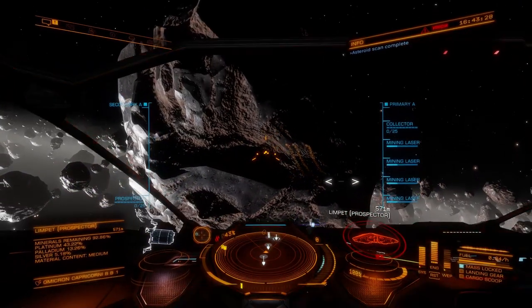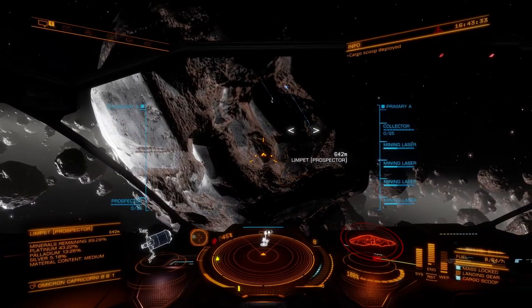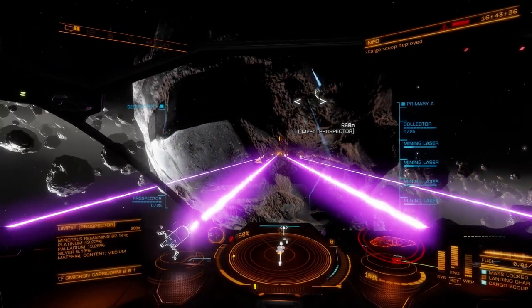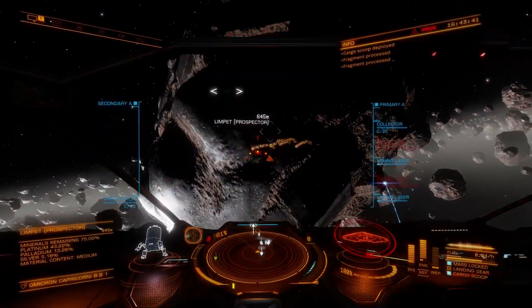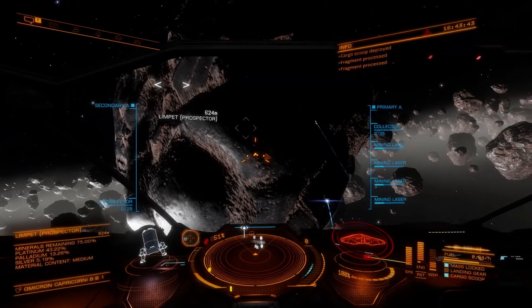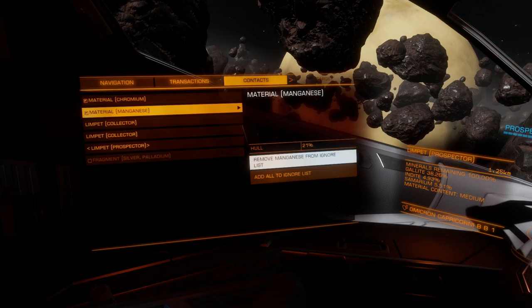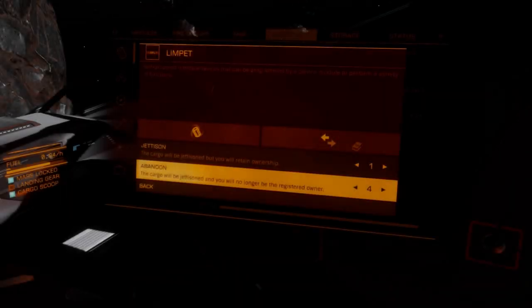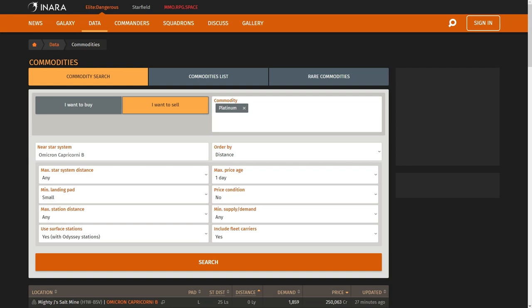Make sure to keep your cargo hatch open and start mining. While the limpets are collecting the resources, go to contacts and add all the resources except platinum to the ignore list. If your cargo space gets full, go to the inventory and abandon a few limpets to make more free space for the platinum. Once your ship is full of platinum, it's time to sell them.